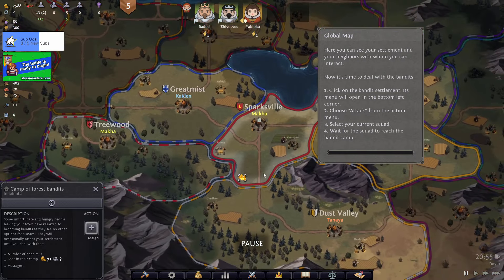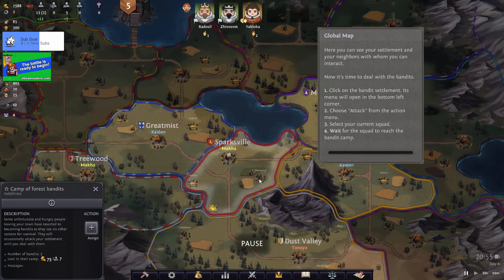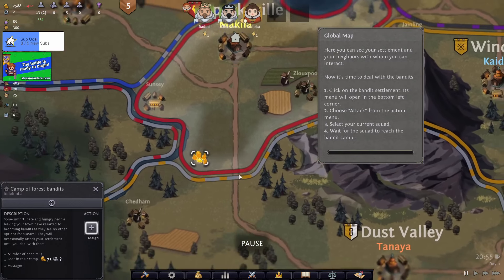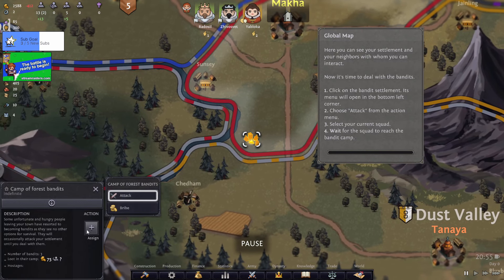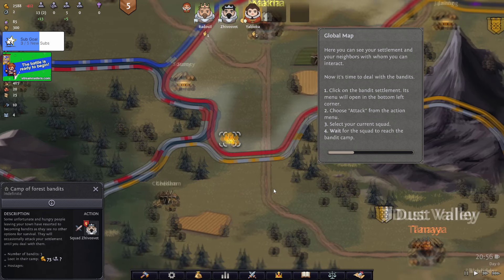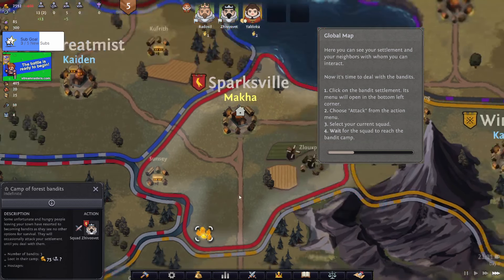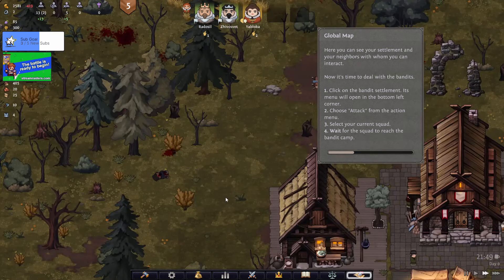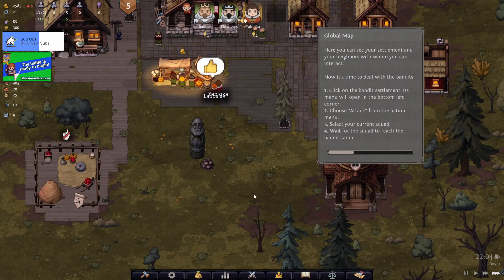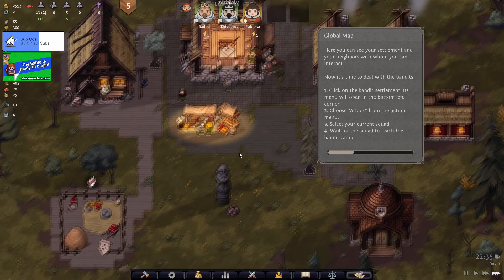Sparksville - okay, that's where we live apparently. We've got the wider game map here. Select the bottom right, assign attack, and send the army. So we're going to send them off there - now we need to wait for them to go attack it. They're going to go off and engage the enemy.